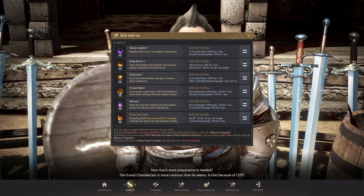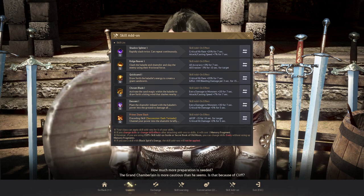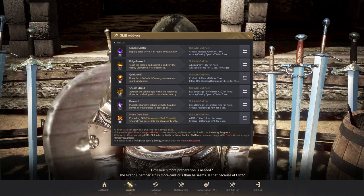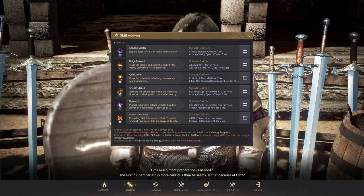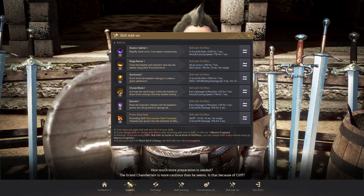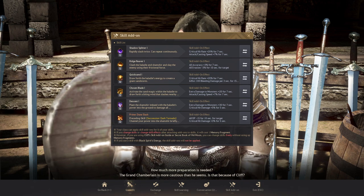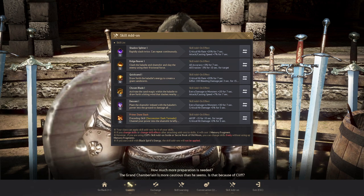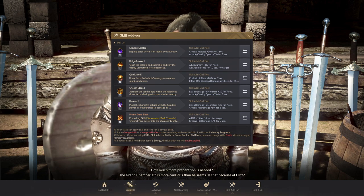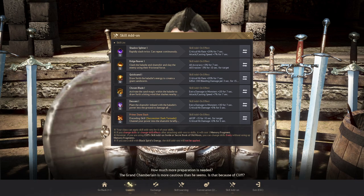The next skill is Chosen Blade — this is where I moved the monster damage instead of using it on Hourglass, because Hourglass has too long of an animation for a quick PvE combo. I also added 7% attack speed to increase your overall combo rate. Next we have Descent, your big T3 skill — we put the 30% monster damage and 5% crit hit on it, both great modifiers. The last skill, Dune Slash, shreds DP and with the add-on your mob is basically paper, plus 3% crit hit damage.